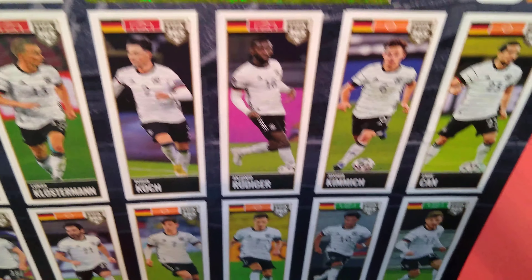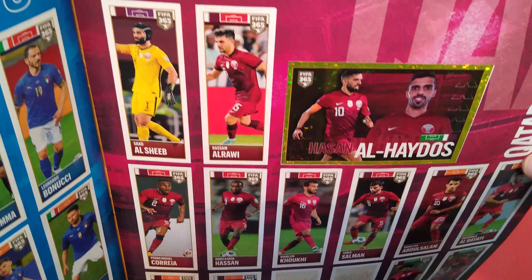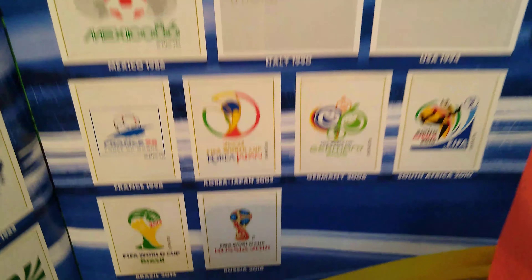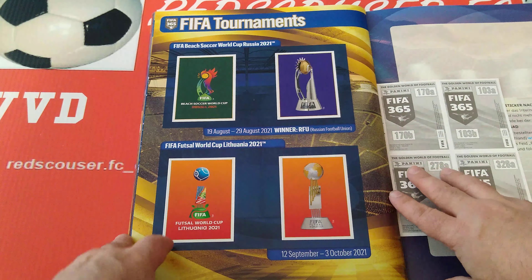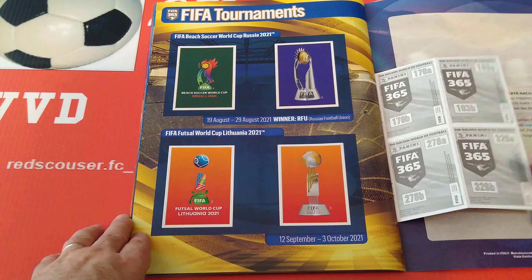Germany. Italy — Chiellini, captain. European champions. Hosts of the World Cup — Qatar. The last two teams are finished. Now it's the World Cup history — these are the posters, stickers of previous World Cups. The shiny is the first World Cup and gets a big one, and the rest of them are here. The last page is FIFA tournaments — the beach soccer in Russia and the futsal in Lithuania.